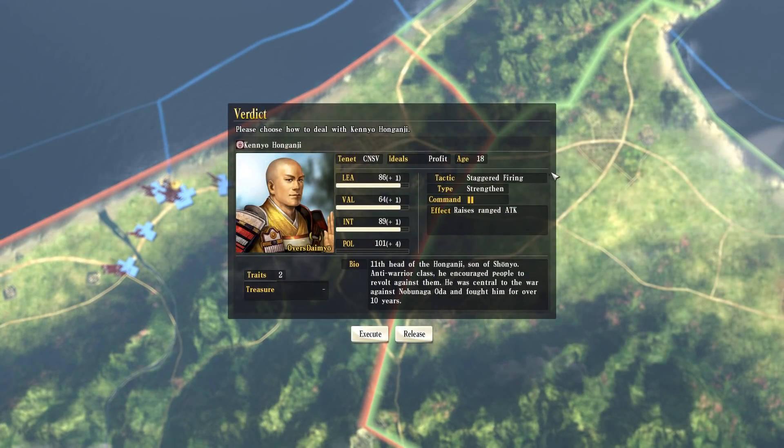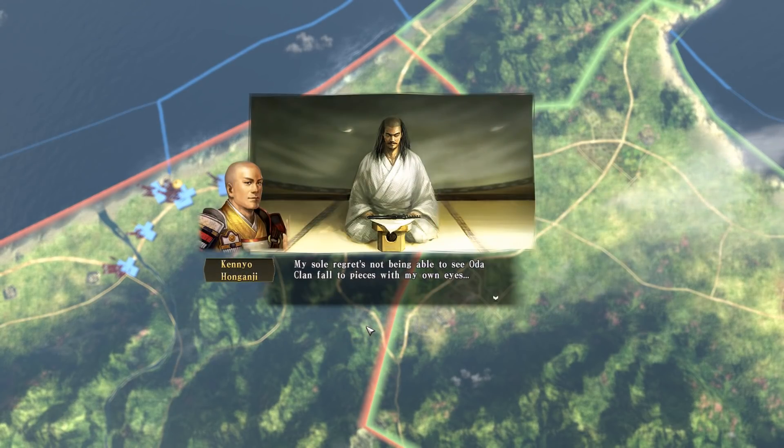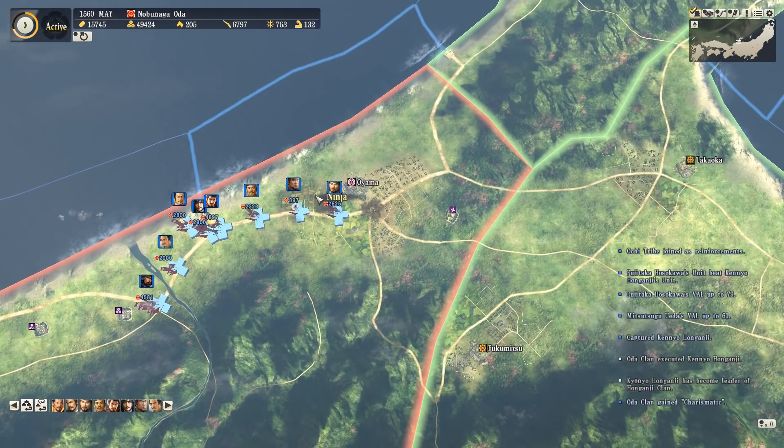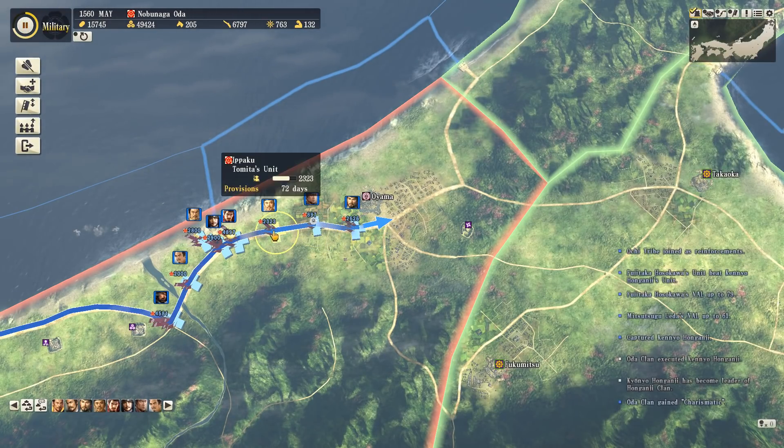We even capture their faction leader, Honganji Kenyo, who is a pretty high-stats character. Because of that, I decided to execute him just in case he ended up going to one of the other factions. I figured if we release him, he probably won't feel any debt to us because he's not even a samurai.